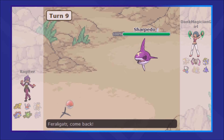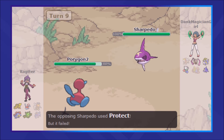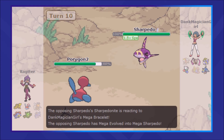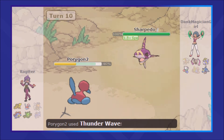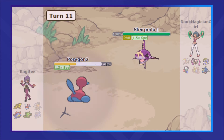Sharpedo comes in, and having only really one defensive Pokemon left, I go into Porygon2. I'm able to trace the Speed Boost, which actually ends up being pretty cool. Porygon2 with an outrageous amount of speed is a very scary Pokemon indeed. Sharpedo mega evolves and goes for the Crunch, but it doesn't pick up any flinch, and Porygon2 is able to get the Paralysis off onto the Sharpedo.